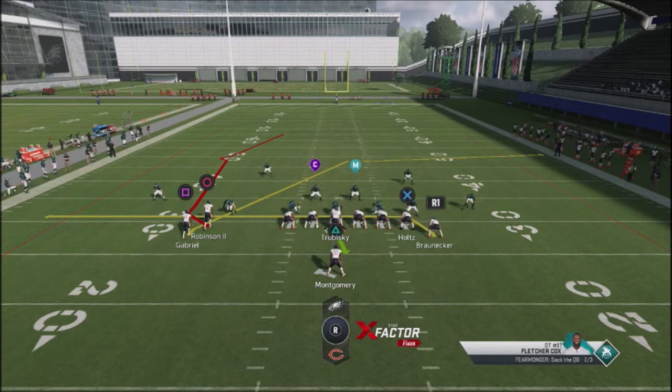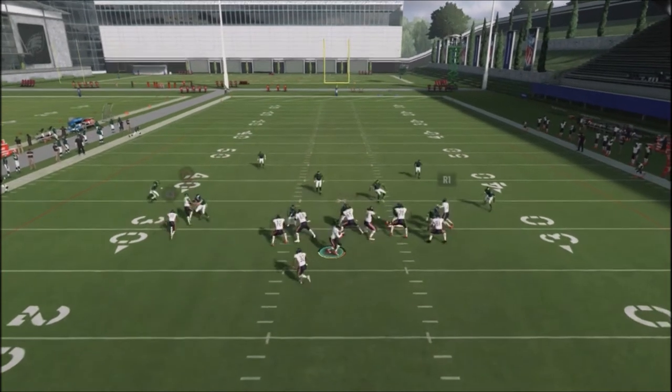Against cover 2, the two routes by Gabriel and Robinson should get separation. What's great about it is that you're throwing the ball to basically two opposite sides of the field — one on the far left side deep, and one on the far right side deep. A person's user cannot defend both of these routes at one time, so if you're playing against someone that plays a lot of cover 2, this is a great cover 2 beater.